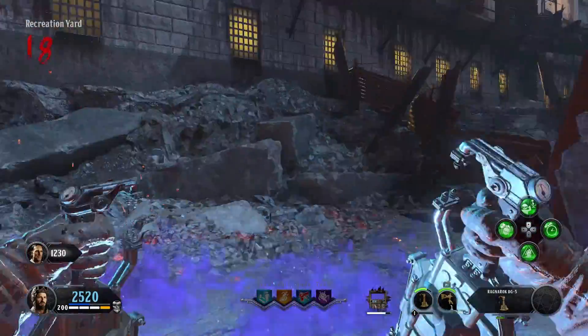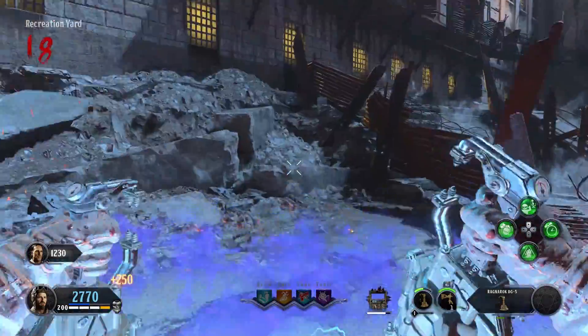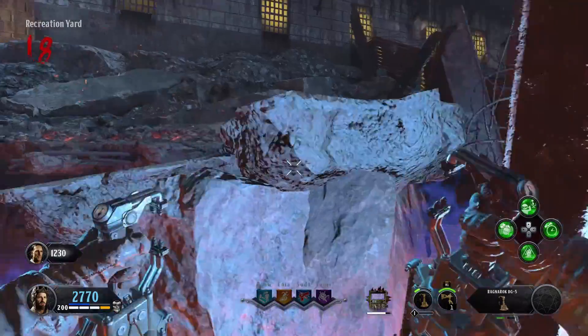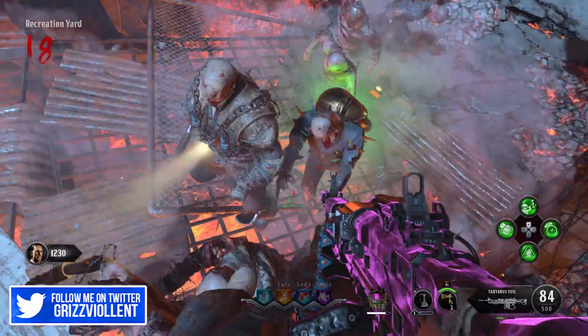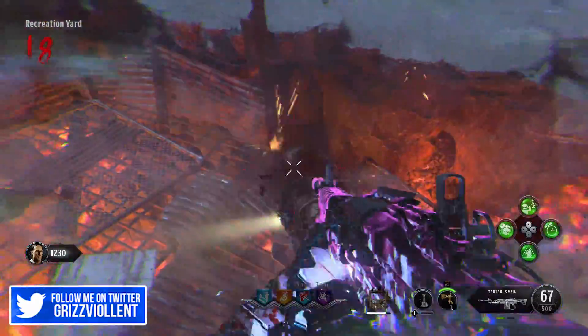Once you're onto the ledge you don't need to move that far — you've got a little bit of wiggle room. As you're trying to get up onto this ledge you're probably going to fail a few times, but the spot is there nonetheless so just keep trying and you're going to get in here. And guess what — you can get power-ups. This is a really great spot especially if you're solo.